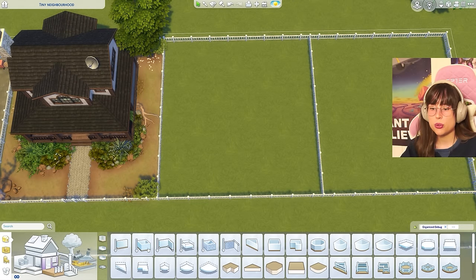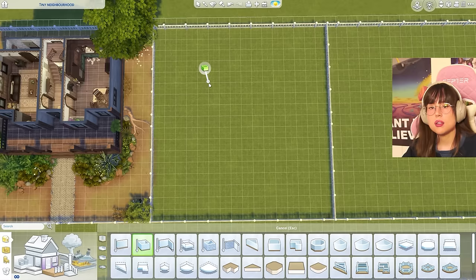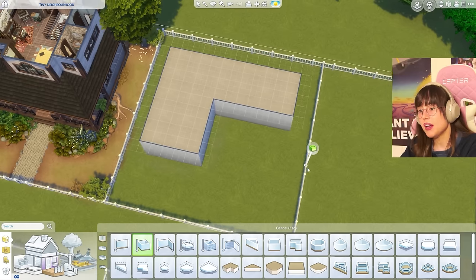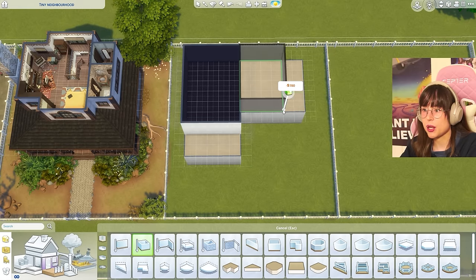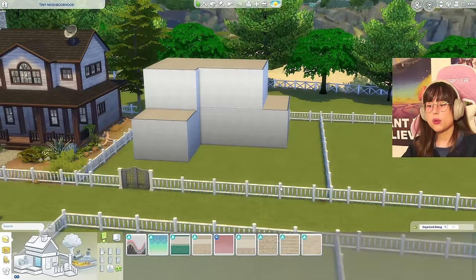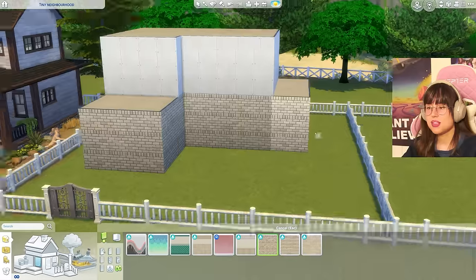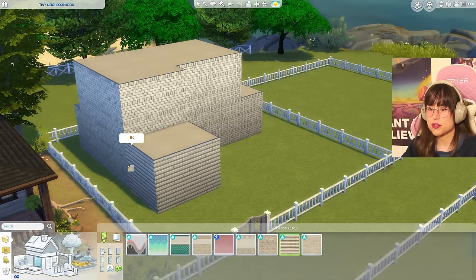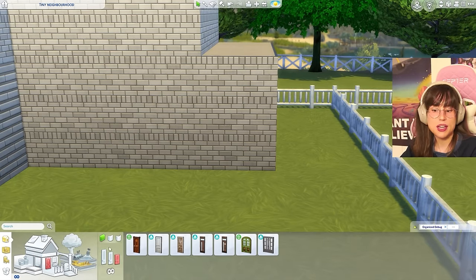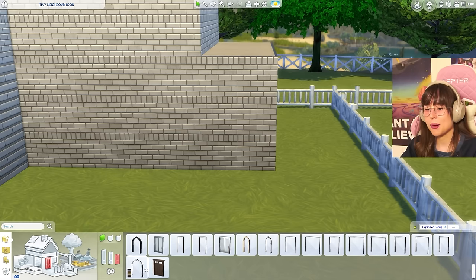Going for a Mediterranean-ish house — maybe a little vacation home. Starting with a simple shape, adding a little veranda on top. For wallpaper: some bricks for the main section, different bricks for contrast. Then using arches for the outdoor covered area — none in the packs, so going base game for those arches.